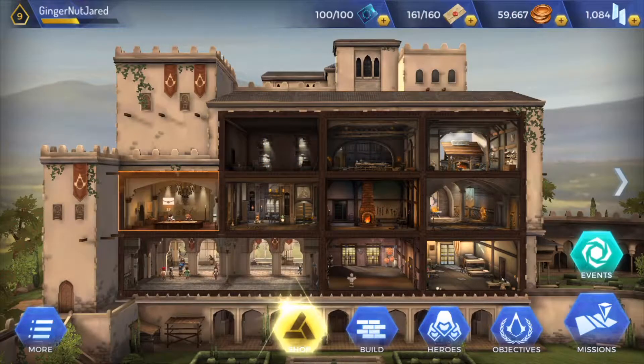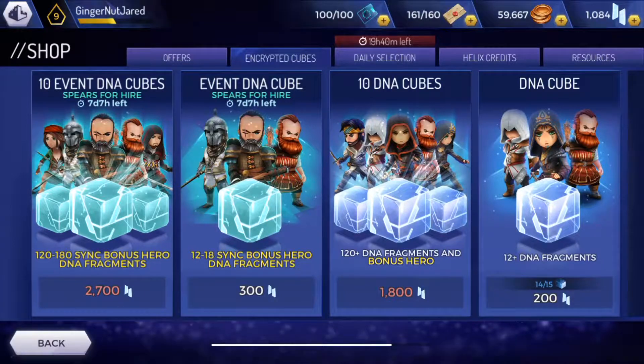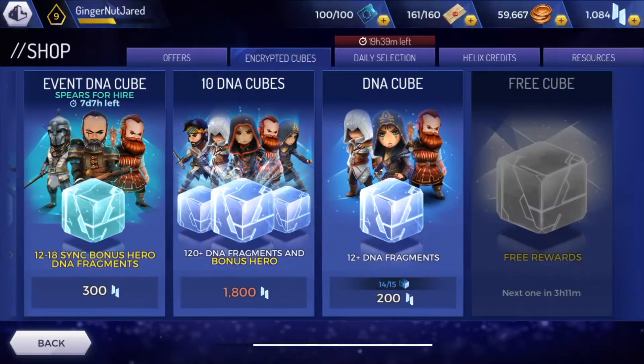In the first part of this video we're going to look into the shop. We're going to look at what's actually in the shop and what you can buy. You can buy cubes which give you different characters and other things. You can also spend real money on the game, which I haven't done, but it's there if you want to do it.